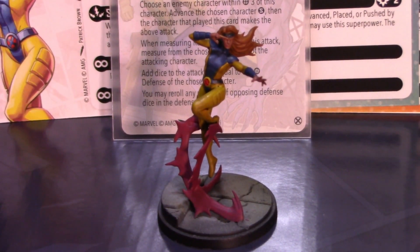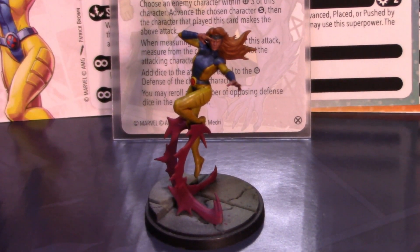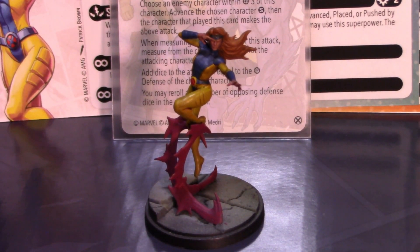Jean Grey has gotten a big glow-up with the new cards and as a result she is just so much better to see on the table. She works really well in Cyclops's new X-Men Blue leadership where you're throwing power around, but anything that gives her more power is excellent. She fits well in Avengers, A-Force, Inhumans, Convocation — I played her in Convocation the other day and she complemented it really nicely — and of course X-Men Blue. Everyone should give her a try. Leave your comments below and we'll see you next time. Happy wargaming!